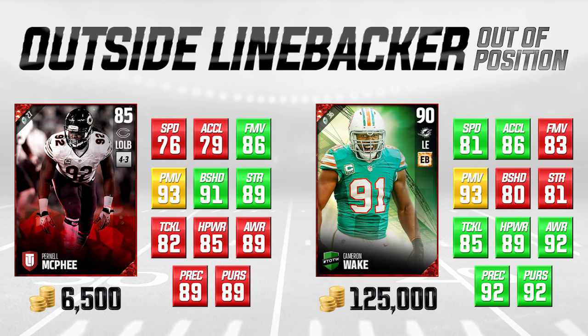Looking at the price difference — 6,500 versus 125,000 coins — there's no comparison. Pernell McPhee is incredibly cheap right now. For salary cap game mode he's only 27 points versus Cameron Wake's 36 points — a huge difference. His hit power and tackling are a little lower, but overall this is a great value card. A lot of top players look to have Pernell McPhee on every salary cap team and try to grab him in Draft Champions gameplay as well.